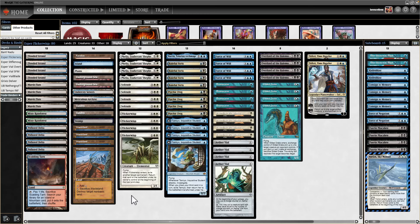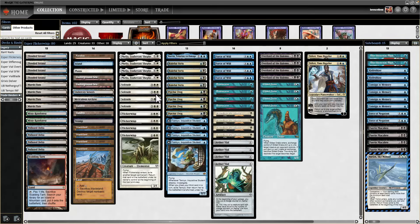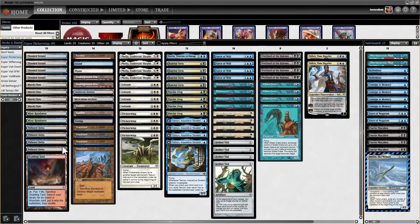Let's look at the mana base. Four Solitude — this is absolutely key. You need to be able to instant-speed exile permanents. And I'm not saying destroy, I'm saying exile, because against Reanimator, if you kill that troll with a Dismember or something, it's coming back the next time they Metamorphosis Fanatic into play. Solitude and Plow both deal with it permanently. We are fully on the exile-based removal train.